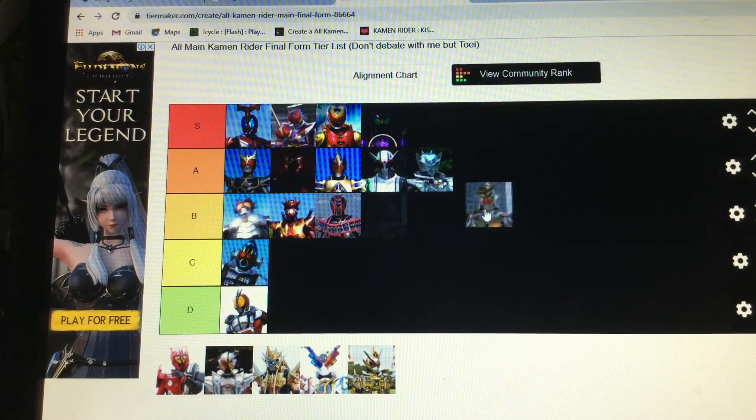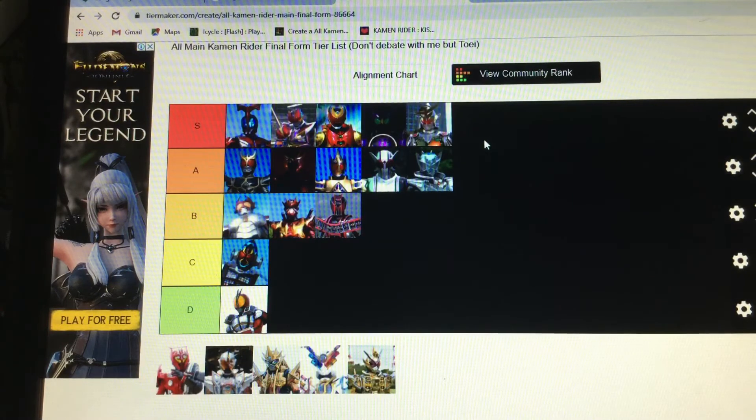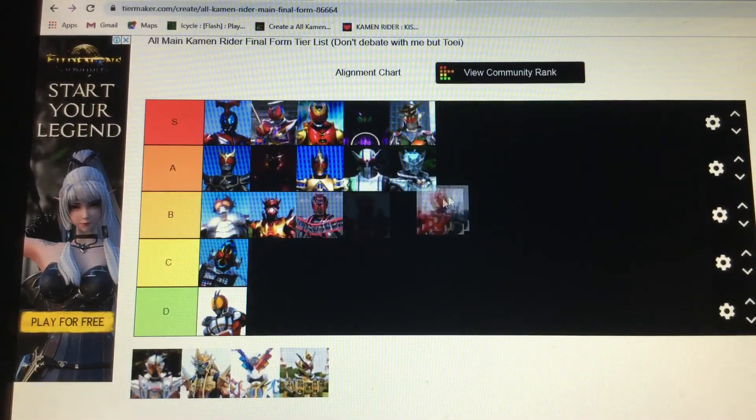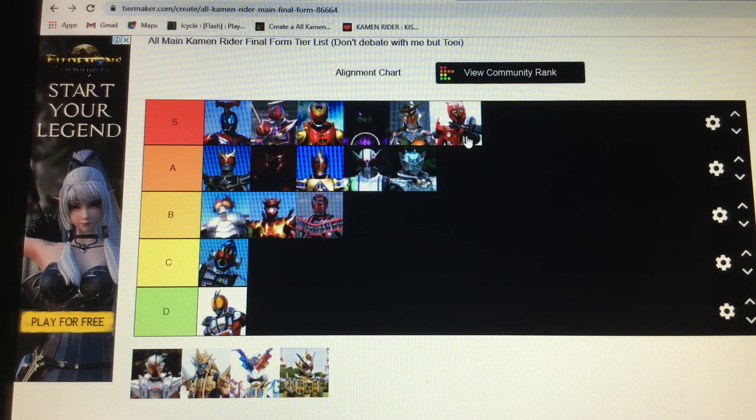Gaim Kiwami Arms — Gaim was practically one of the first times I'd actually heard about Kamen Rider, and I just have nostalgic value, and the Kiwami Arms just looks cool. Kamen Rider Drive Type Tridoron — I don't like the base Drive suit because of the tire, but the tire just going down his arm makes it look cool. It's a mix of the car which he drives — and these are all Kamen Riders because they ride motorbikes. He's the only Kamen Rider who drives a car, which means he's a Kamen Driver.